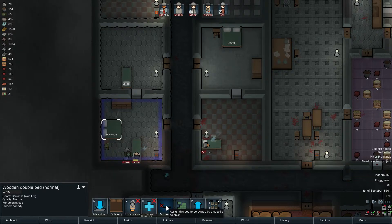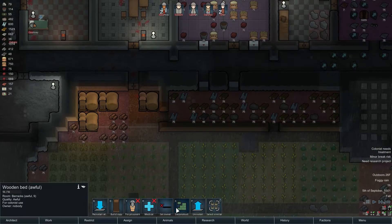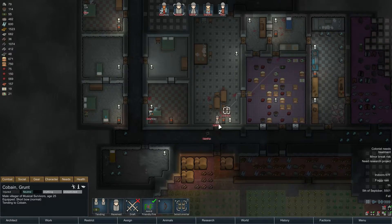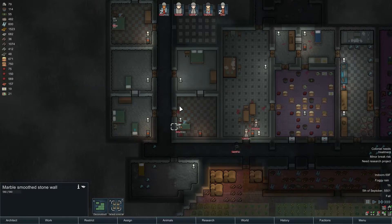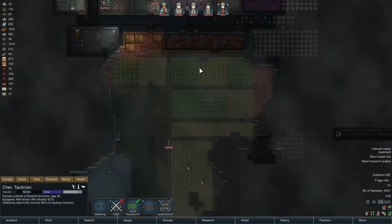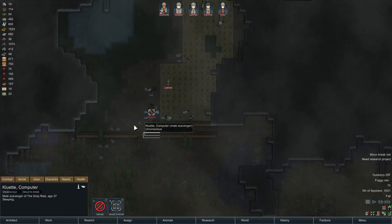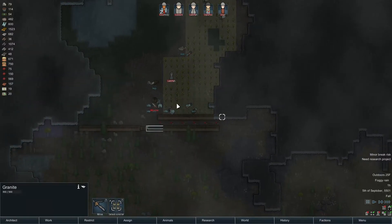Once she gets treated, this is her bed. This is Sam's bed. This bed is awful — it can just get uninstalled. He's gonna tend to himself. Did everybody get tended to? Health, health, health, health — yes they did, beautiful. Wow, that was gross. Who is he with the grey rats? Nope, you can die, you butthead.